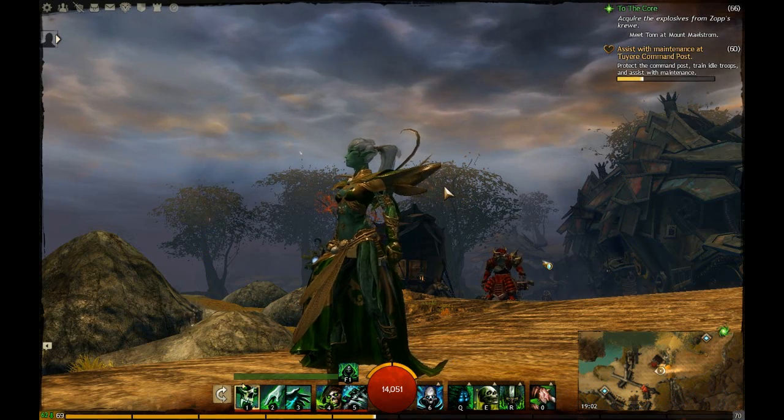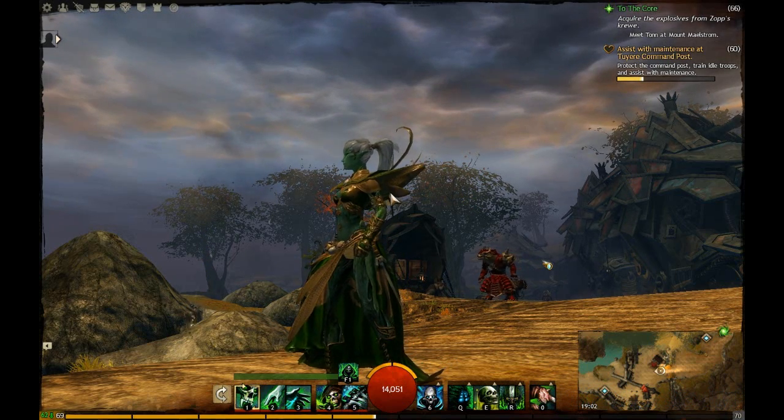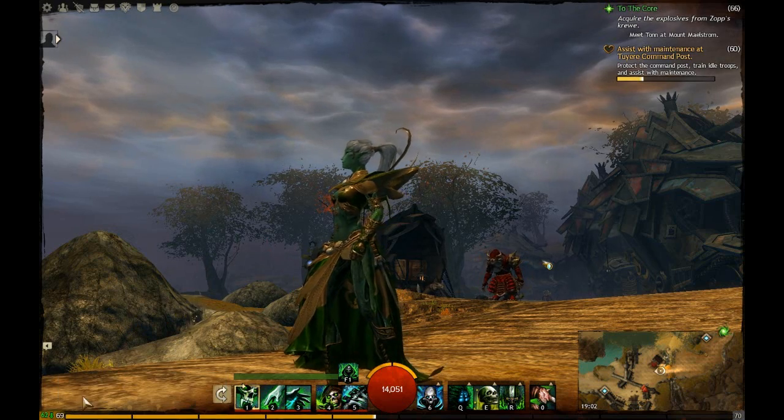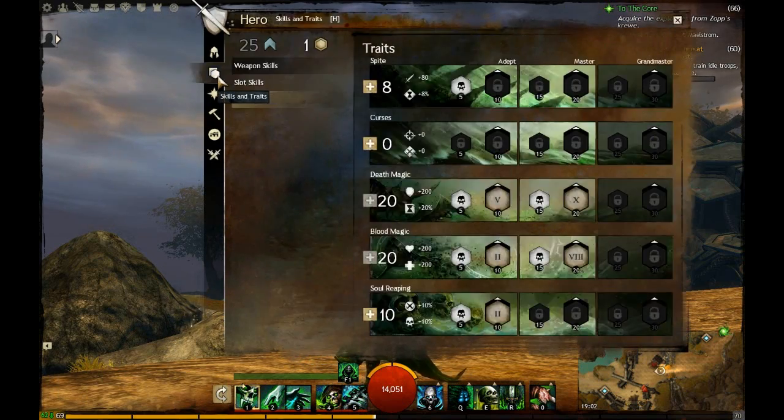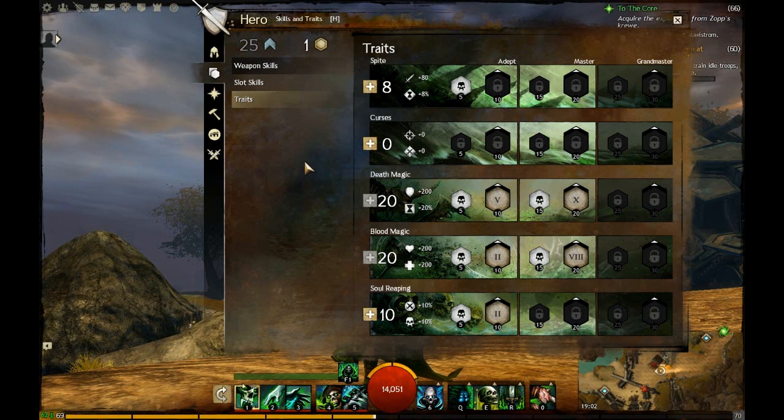I'm going to be talking about the build that I've used to level this Necromancer so far up to 69. I'm going to talk about it because it's a levelling build, it's not fantastic. Especially later on it drops off quite a lot. We're just going to quickly go over this stuff.